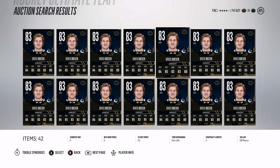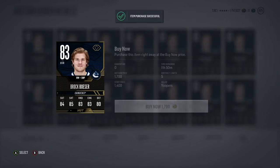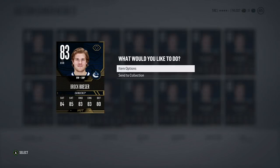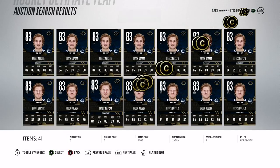Also — every single rare special card (83 overall and above) quick sells for 2,500 coins or more. I bought a Brock Boeser here for 1,700 coins and it quick sells for 2,500. So I'm not even going to bother listing it on the market — just quick sell for an easy 800-coin profit without wasting time. A lot of people don't realize what cards quick sell for, and that's an easy way to make coins.